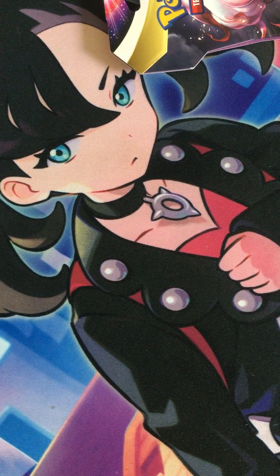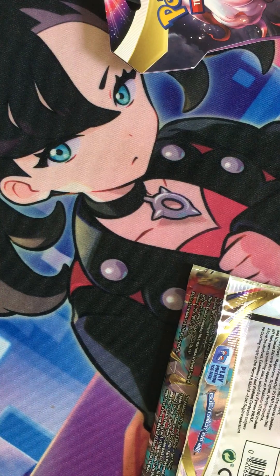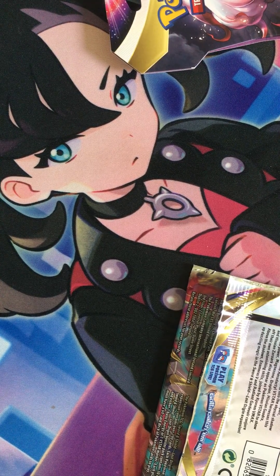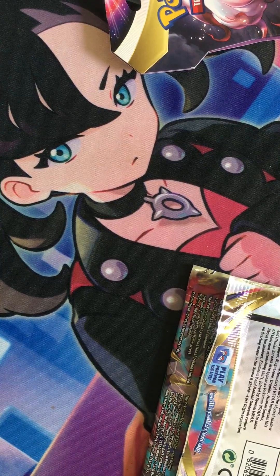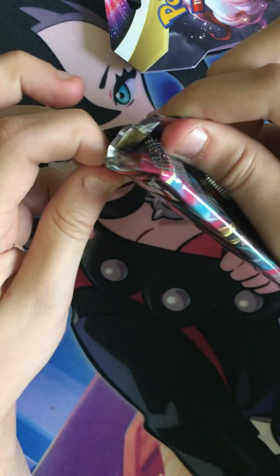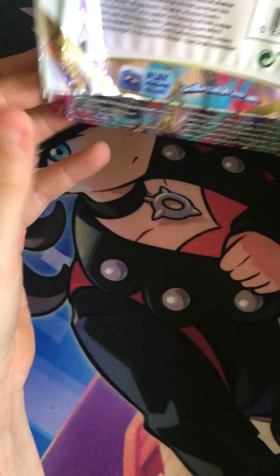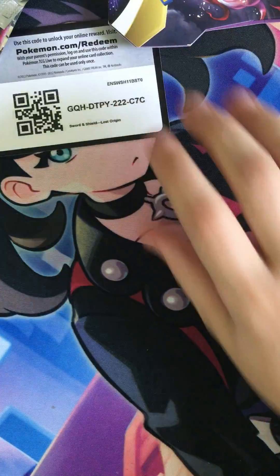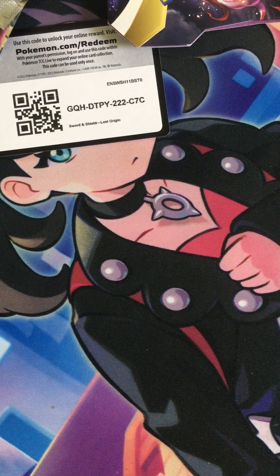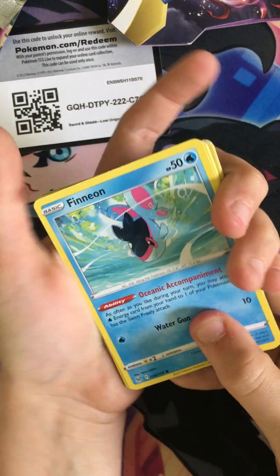Let me try to get this open — okay, I got it. Ew, what is that? Just a little chocolate. One sec guys, put a code card over there. It's not your code card, sorry. I need to clean off my elbow — it has some gunk on it.